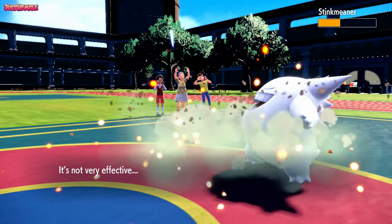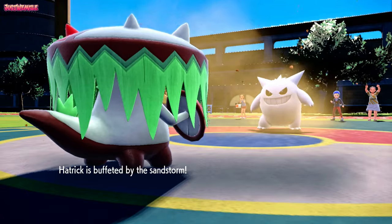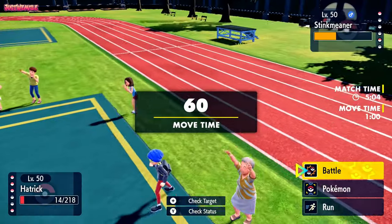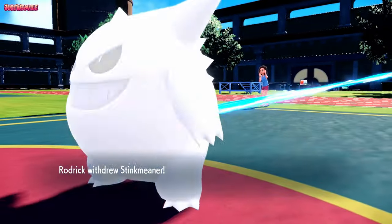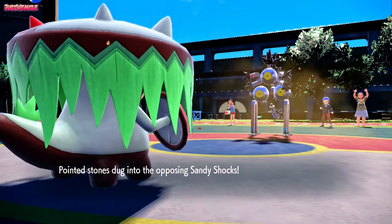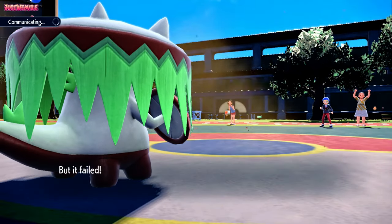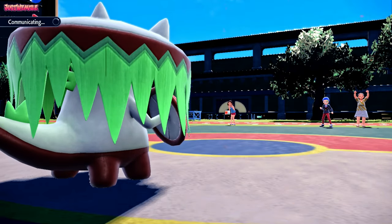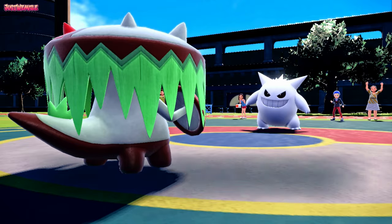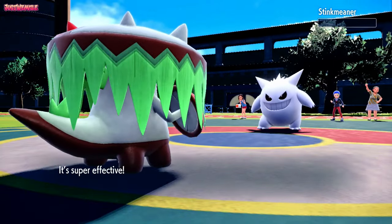Now in position — Brute Bonnet can only win if Sucker Punch lands. They're stalling us out with Sandy Shocks coming in — it gets absolutely annihilated by the Stealth Rocks. Sucker Punch obviously fails. Sandstorm subsides, so we're not taken out by that. In comes Gengar again — Stealth Rocks dig in, unfortunately for my opponent. We go for Sucker Punch again. Either way we bring T-Tar in and we win. Sucker Punch comes through — we take out the Gengar, and that's going to be the game. GG!